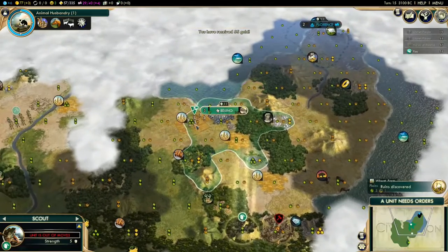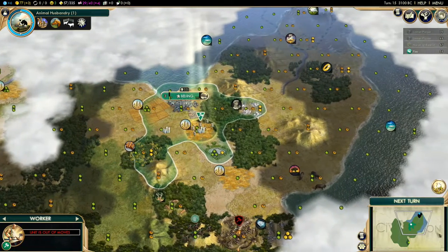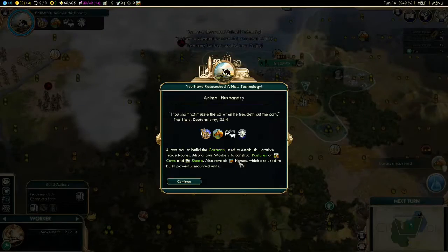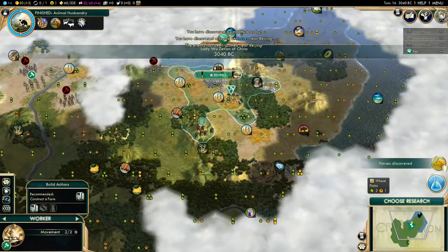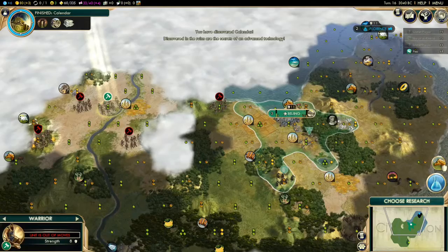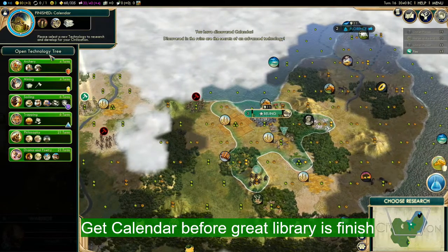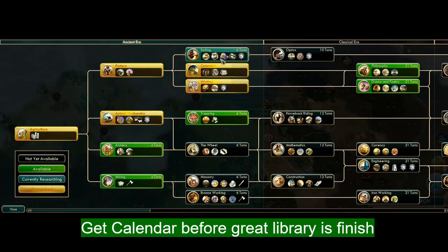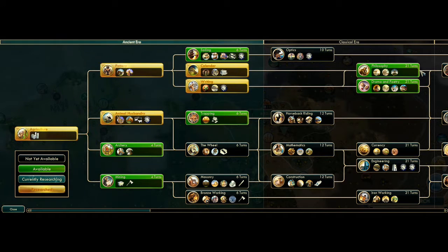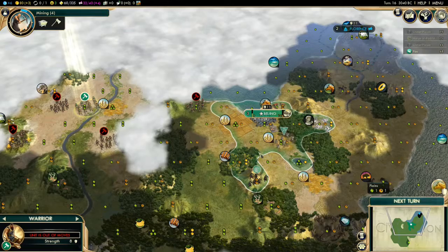Another ruin next to our city — some more gold. Barbarians on our border so I'm bringing the unit back. A ruin gives us Calendar for free — that's great because Calendar plus Writing unlocks Philosophy. Getting Calendar for free frees up your research for something else. Now we're going for Masonry because Marble gives you a production bonus toward building wonders.